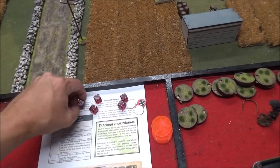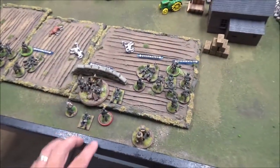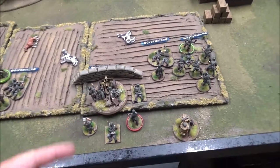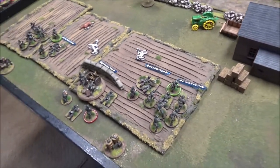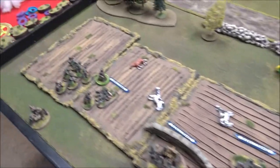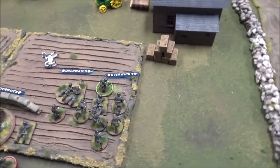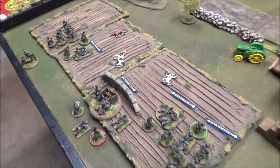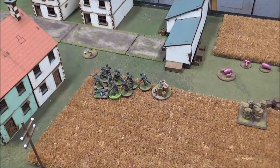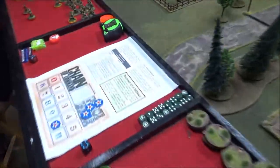Not bad — three twos, a three and a four. On the four, I brought in my platoon sergeant. On the three, I brought in my support unit which is the light howitzer. On a two, I brought that squad in, and on another two, I brought that squad in. The senior leader put the machine gun team and both rifle teams on overwatch. The junior leader for the gun put himself on overwatch. Pretty good roll — brought a lot of stuff in. Now it's the French turn.